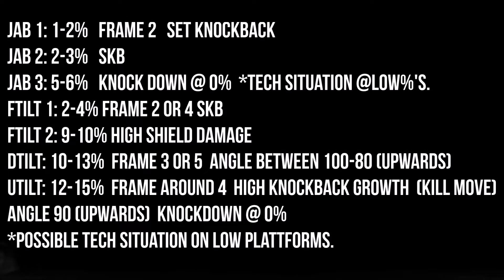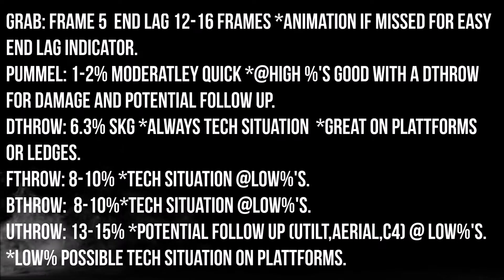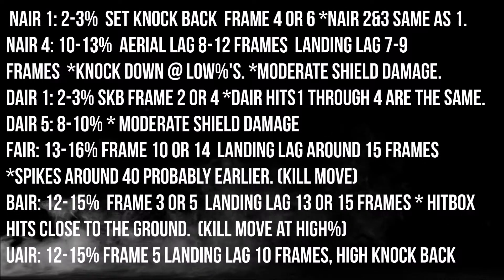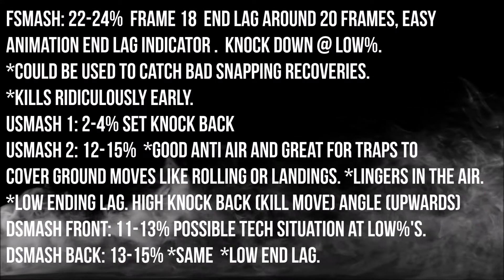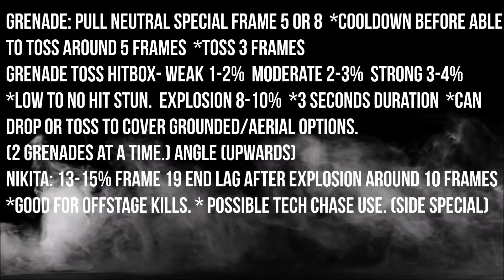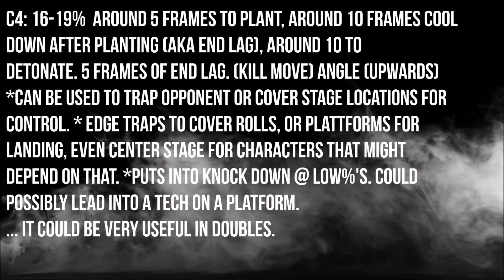I just want to say that everything I do is just kind of roughly what I see. A lot of his moves like forward throw and back throw do have some combo potential, but they said it starts at early percentage. Down throw and up throw seem much much better just because of the things we've seen so far, like going into aerials or up tilt.